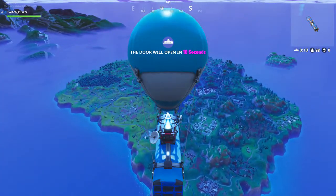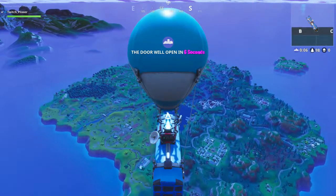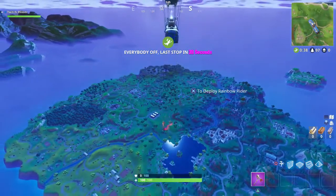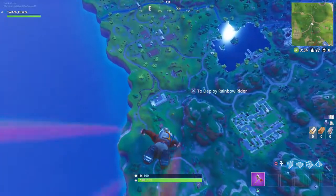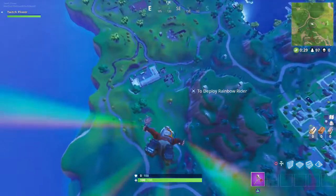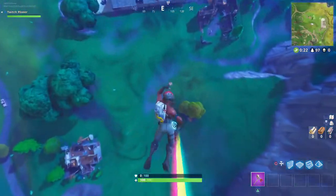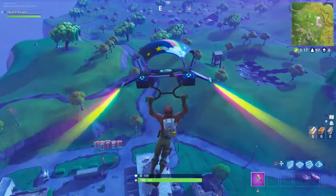Without further ado, we're going to get right into this challenge. Basically what you're going to want to do is make your way towards the motel, in between the motel and Anarchy. There's going to be a little outpost, and that outpost is kind of your indicator for where the challenge item is. When you see the outpost, there's going to be three single trees, and you're going to want to go to the tree furthest away from the outpost and closest to Anarchy.